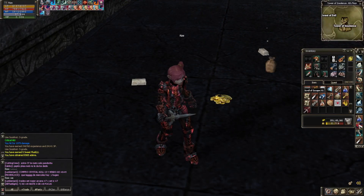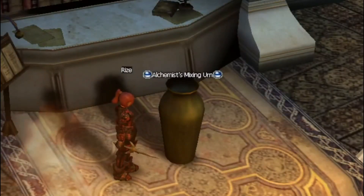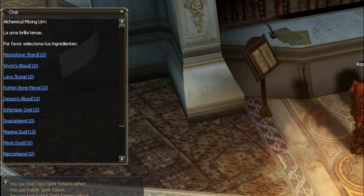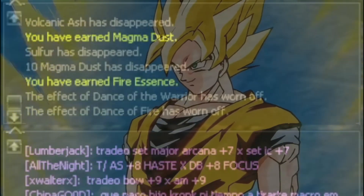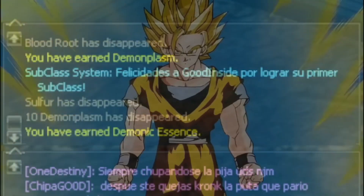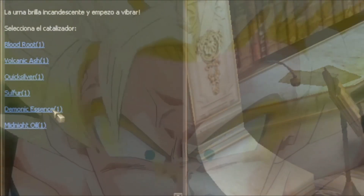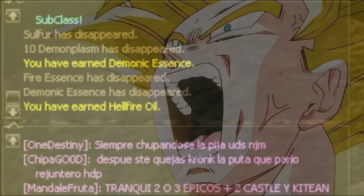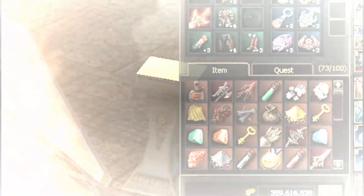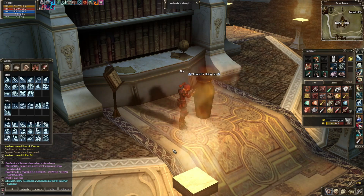Ya con todo en nuestra mochilita, nos vamos a Ivory Tower al piso de abajo a hablar con la urna de antes, la alchemist super magic urn, y combinamos todos los ingredientes. Pon atención, como pueden ver así estoy normalmente. Y así es como se termina esta quest que es más larga que la mierda.